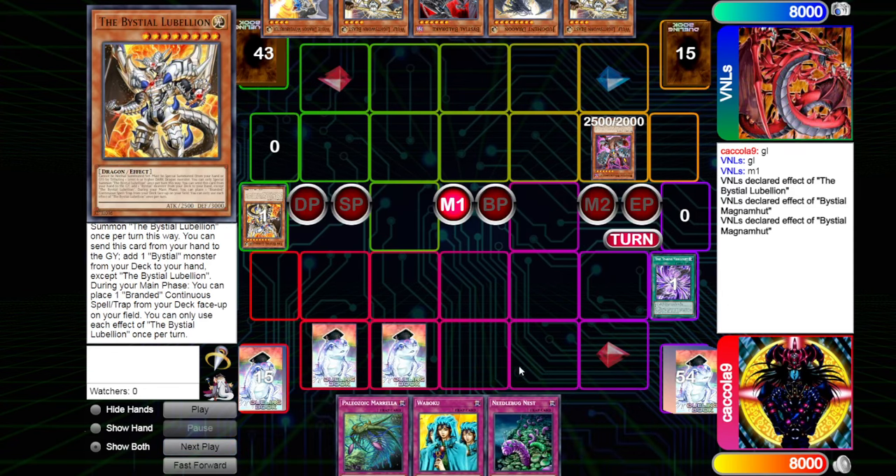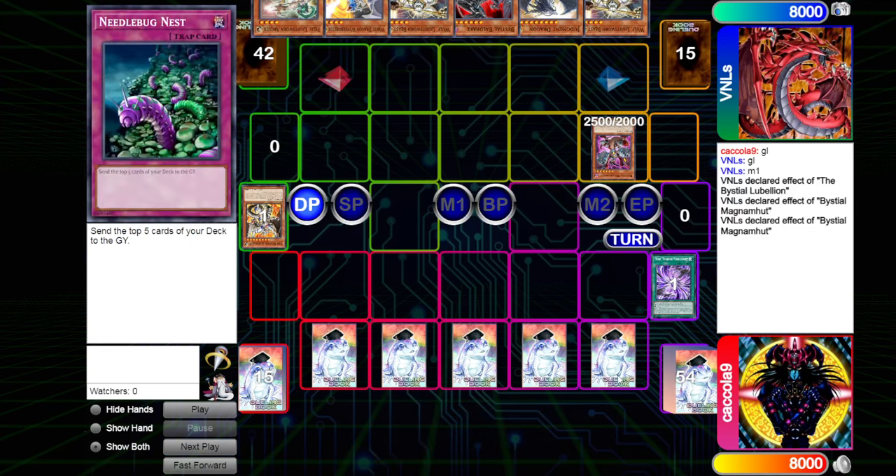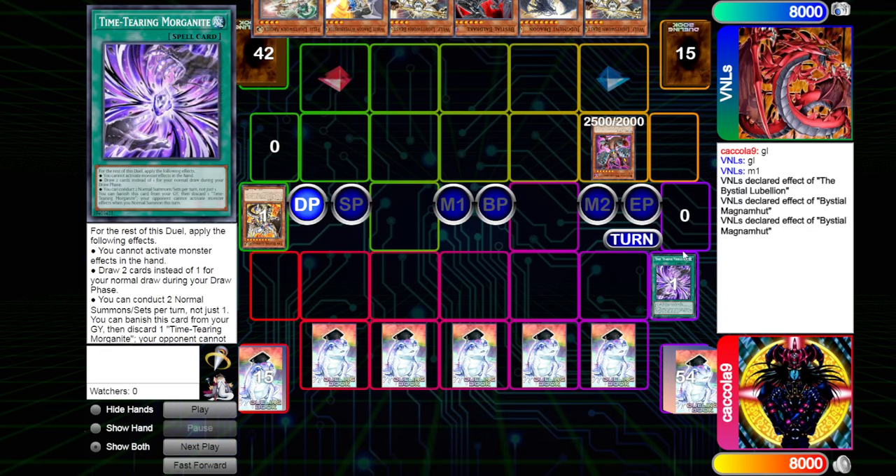We're going to be seeing Time Morganite being activated, and then we just set 5 and pass. We draw a Needlebug Nest for turn. So we're going to be milling a bunch of cards. I'm assuming this is just Paleo, maybe with Grass in the deck as well. Kind of cool that we were playing that. But now we're going to be drawing 2 cards every single turn, which is pretty nice.